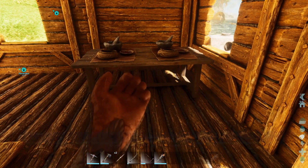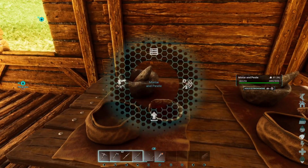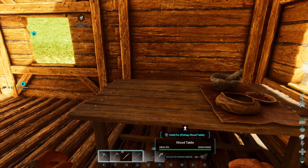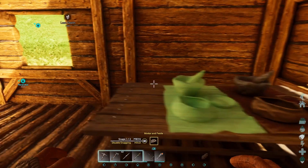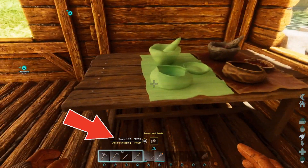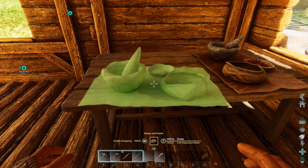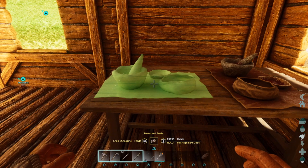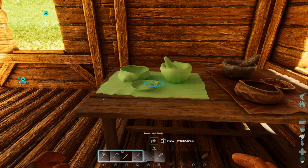One other thing I should show you is that we can now pick things up — there's no timer on some things. Also with snapping, some things want to snap, but you can see at the bottom of the screen: holding the right button will remove the snapping and give us our traditional placing where we can press right trigger once and then rotate it.